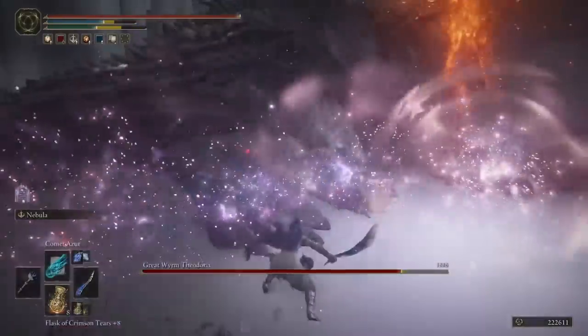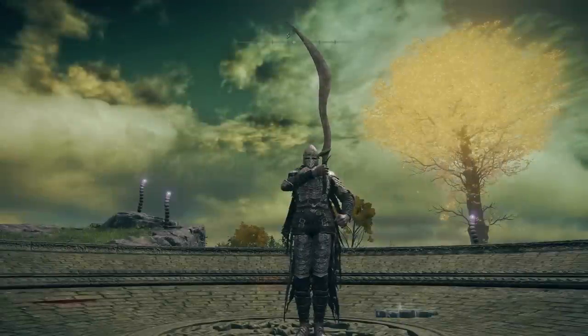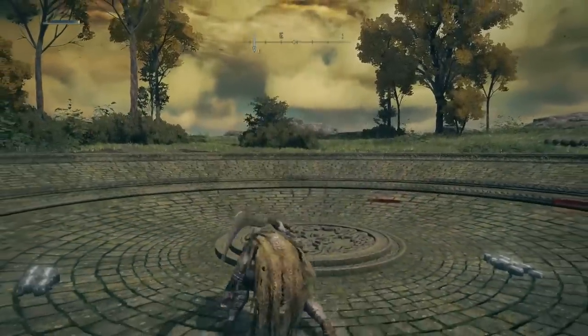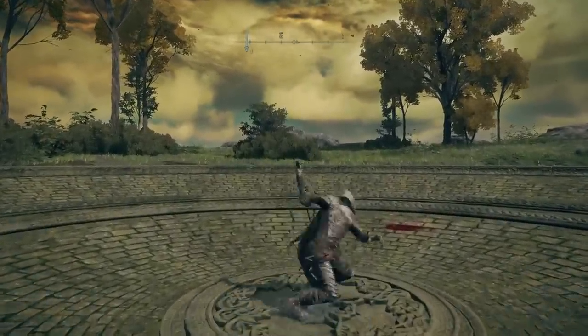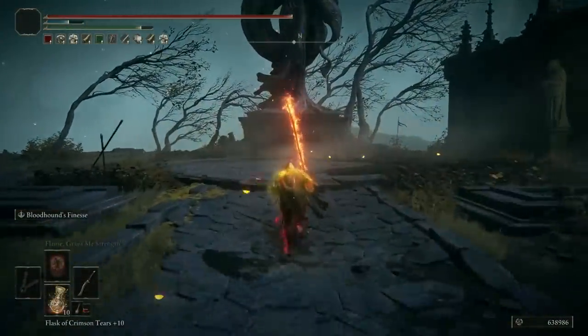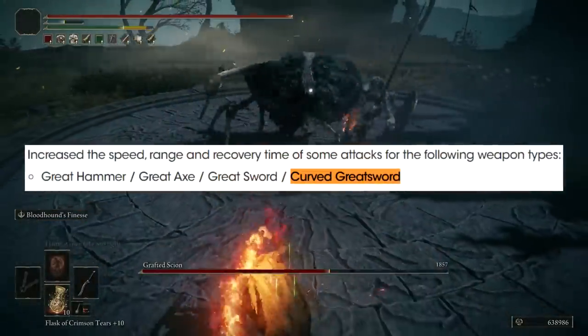At number 8 is what I believe is the best early game weapon in the game: Bloodhound's Fang. This curved greatsword has great damage, great early game scaling, comes with bleed, really good range, and an incredibly powerful Ash of War that has iframes as part of its combination. I don't think it's controversial to say this is one of the best, if not the best, early game weapon. It does fall off a bit in the late game, but it's still solid there. And in 1.09 it's been buffed — the curved greatsword weapon type has increased speed, increased range, and improved recovery time for a variety of attacks.